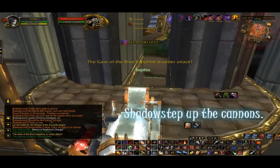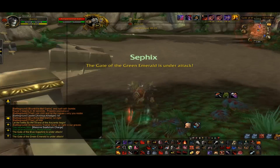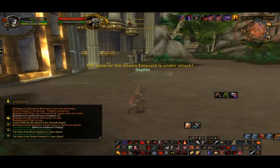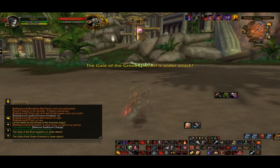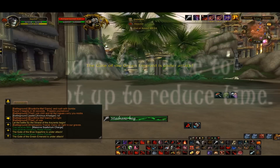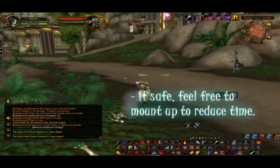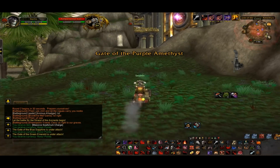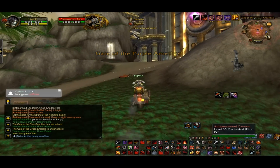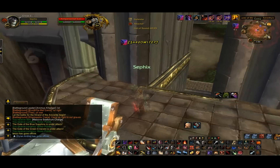You have to angle yourself right so you don't LOS it. Be cautious — if someone's experienced, they will know to go to the back and defend. But if it's safe, you can mount up so it will be faster. After shadow stepping all the way to the Titan Relic, you just drop a bomb off, go back and get your bombs, and you just keep bombing it.